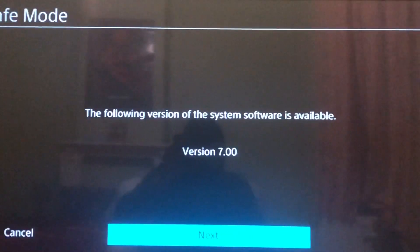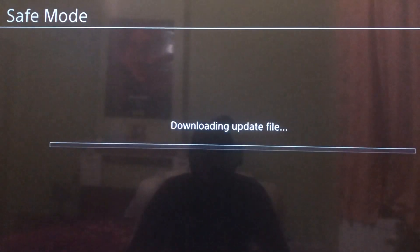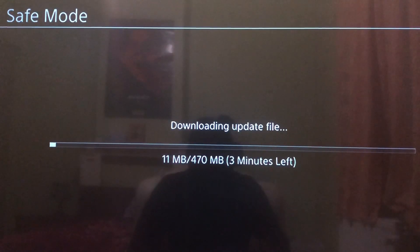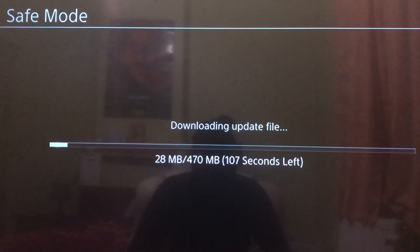Now you'll get this screen. It may have shown you there was no update, but there actually is — it's tricking you a little. The safest and best way to update is from Safe Mode, as it has fewer errors. Just press Next and wait for the update to complete.